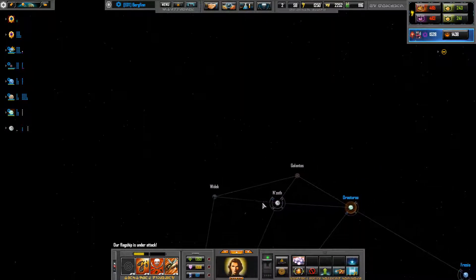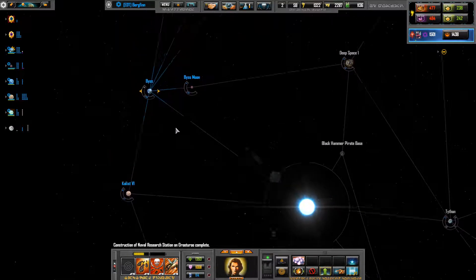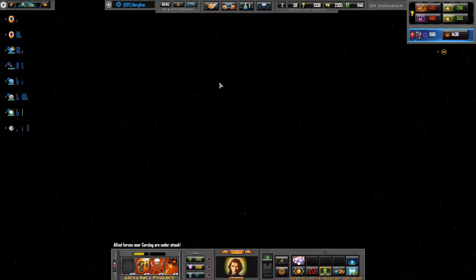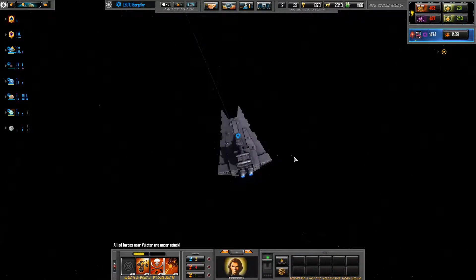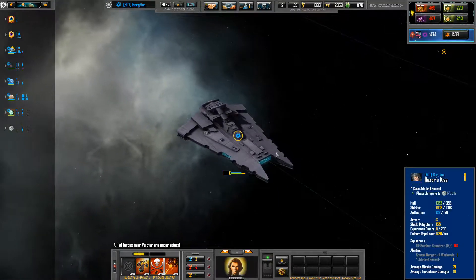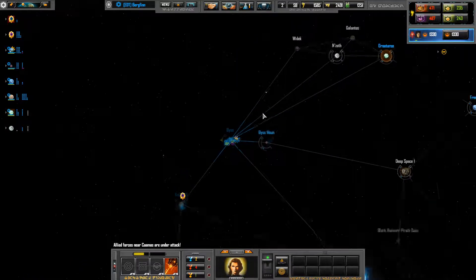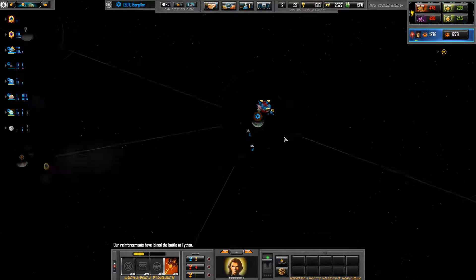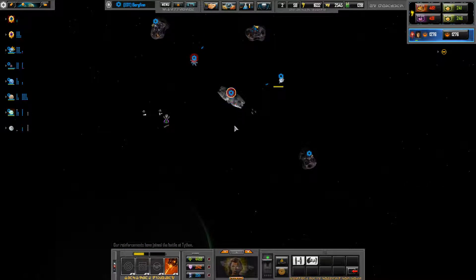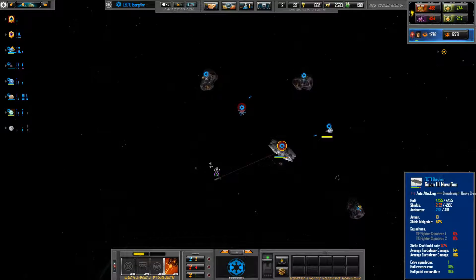Our flagship is under attack — help out over there, join that fleet. He's one of the hero units you can pick up, and he's in a Gladiator — joining the fight, which is a brilliant ship. I wonder if this one is going to be canon or not. I doubt it, but there might be a chance. It'd be interesting to see this one become canon, but I highly doubt it.